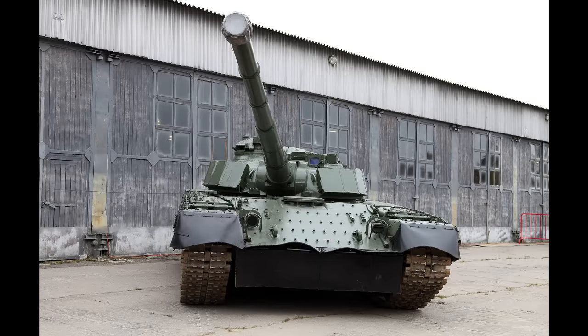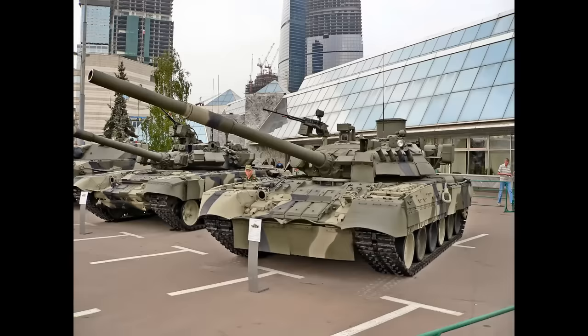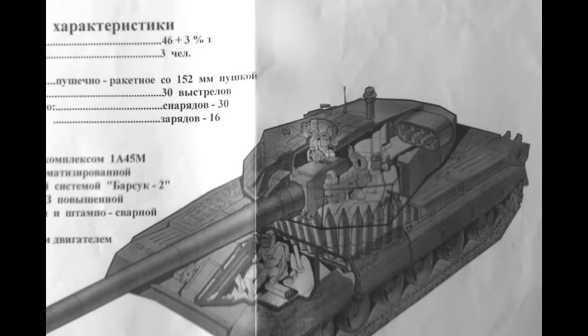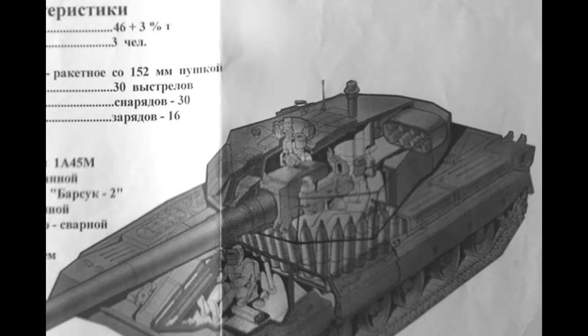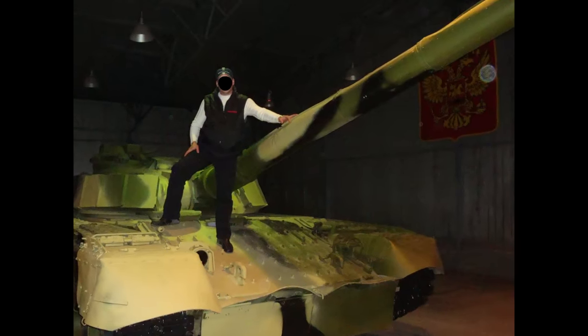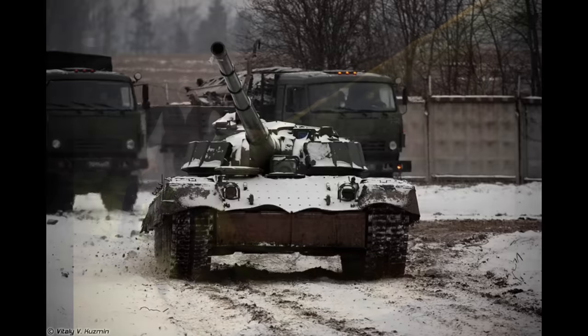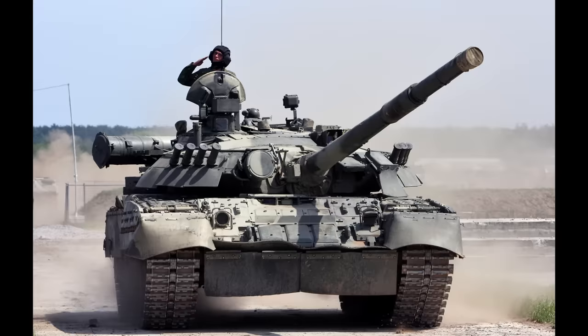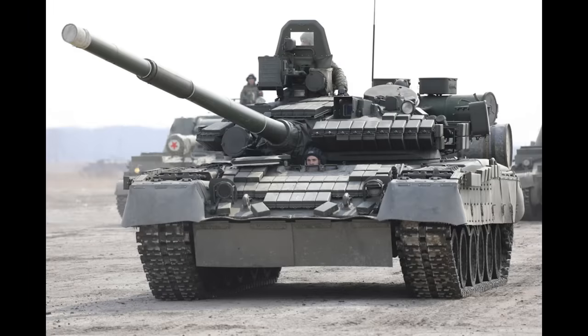The tank design used the T-80U as the basis, since the T-80U was the latest and best tank that Russia, or USSR, had at the time. The new tank was to have a new turret with increased protection and increased size on the back to put extra ammunition, and of course the ability to mount a new 152mm gun. The project was approved, and they decided to take an existing T-80BV tank as the basis for the actual project, since the T-80U and T-80BV share many parts. It would not be a problem to use an older tank, because if it works on the T-80BV, it will surely work on the T-80U.